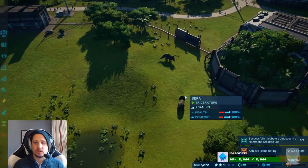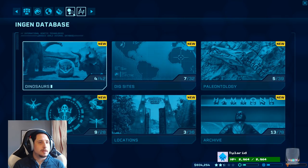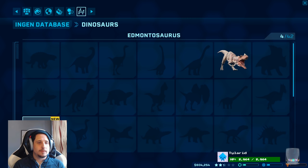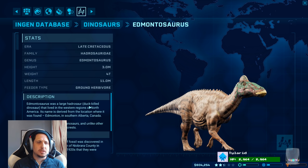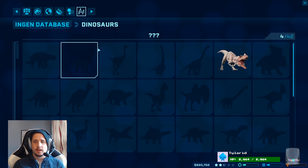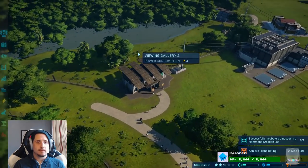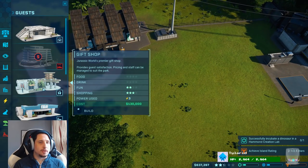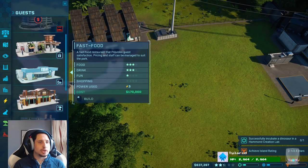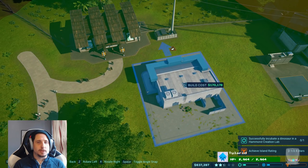Did I see what the species preferences are before making them? They might be in the database screen. It doesn't look like it, actually. At least not anywhere that I can see. Can carnivores eat your ranger team? I don't know. I hope not. And then over here, we could sneak another spot — a clothes shop, gift shop, fast food. You can get a fast food place out here. That'd be nice.